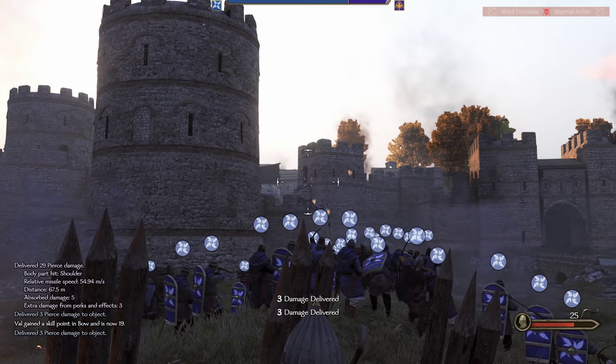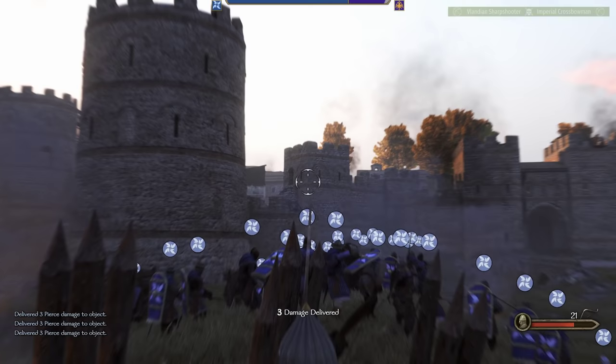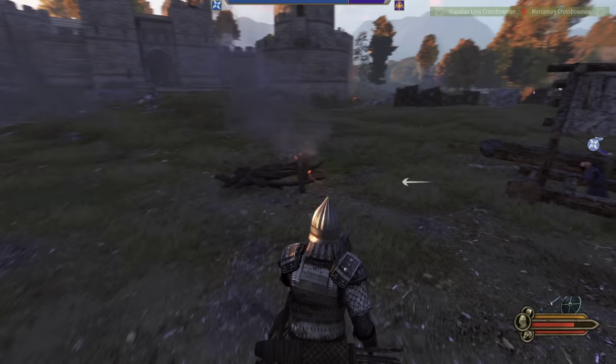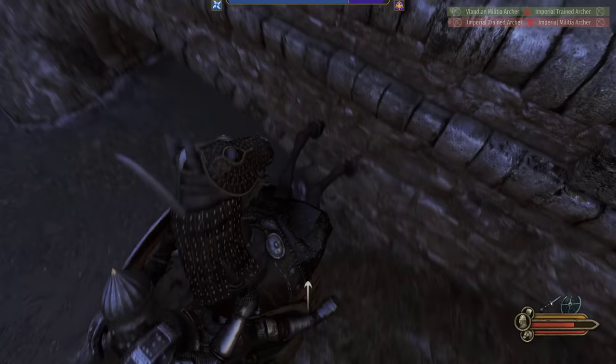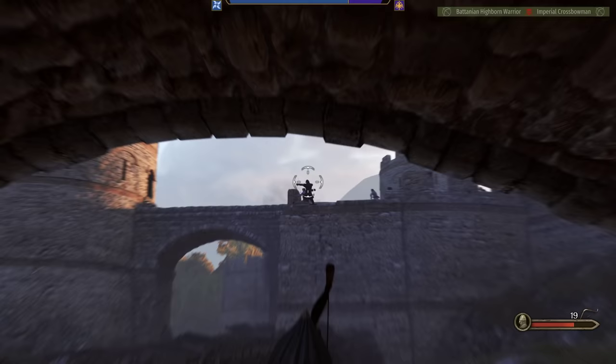I'm actually just shooting their siege equipment here. Speaking of siege equipment, mine is getting pushed up to the wall. This castle has kind of a U-shape, which means it's very difficult to find a covered spot to shoot from that's closer — except for, of course, right underneath this bridge. This gives me a whole lot of good cover. Someone's shooting at me from up top to the right.